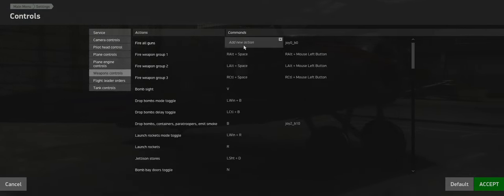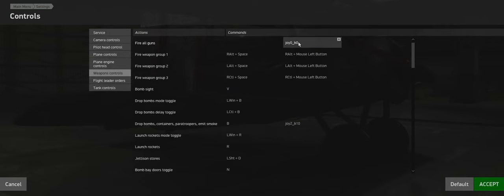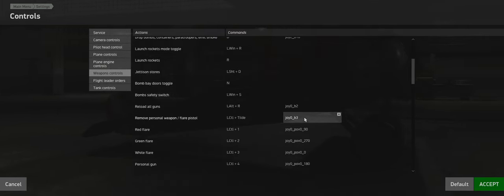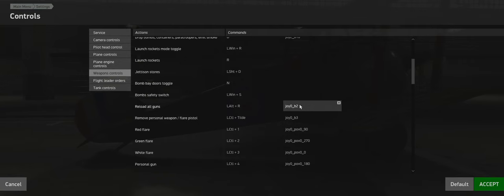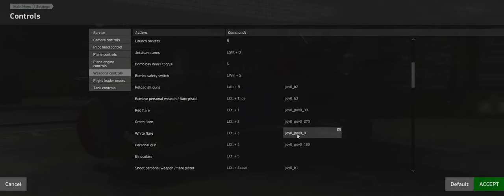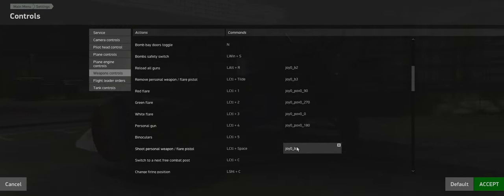Go to weapon controls. Fire all guns - assign a joystick button for that. Drop bombs - button for that. Reload guns - if you get a weapon jam and your guns don't shoot anymore, just click that button to reload. You need buttons for the flare pistol and personal weapon too: one to remove the personal weapon and flare pistol, and buttons for red, green, and white flares and to shoot your personal weapon.